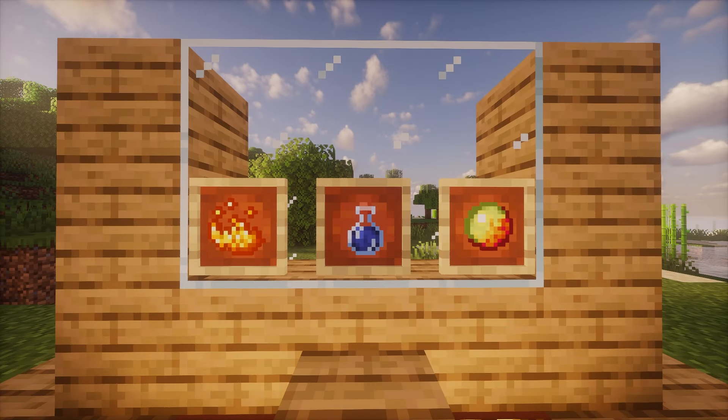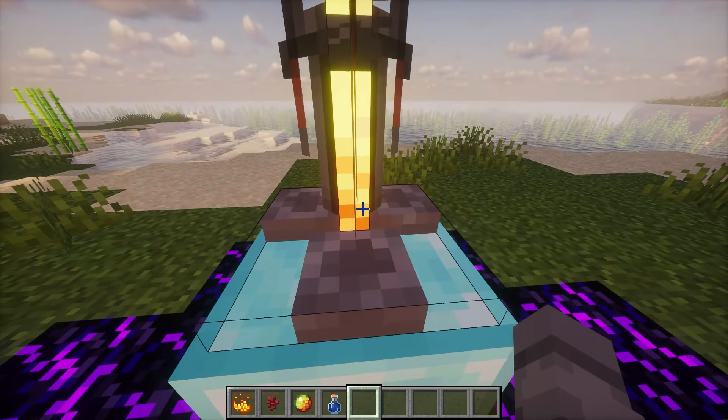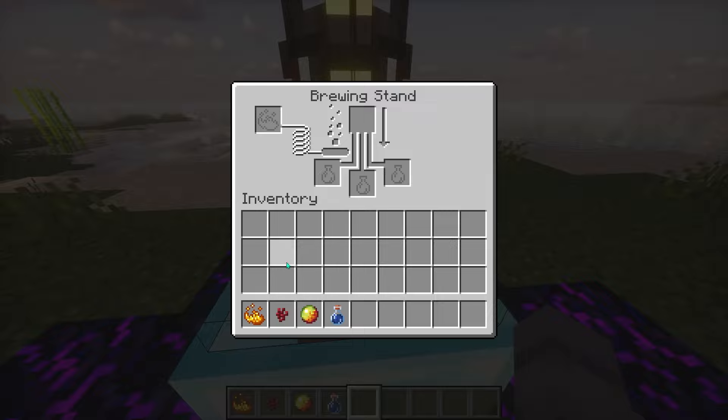First up, we're making the three-minute version. You'll need blaze powder, a water bottle, and some magma cream. Start by firing up your brewing stand and pop one blaze powder into the leftmost slot to get things going.